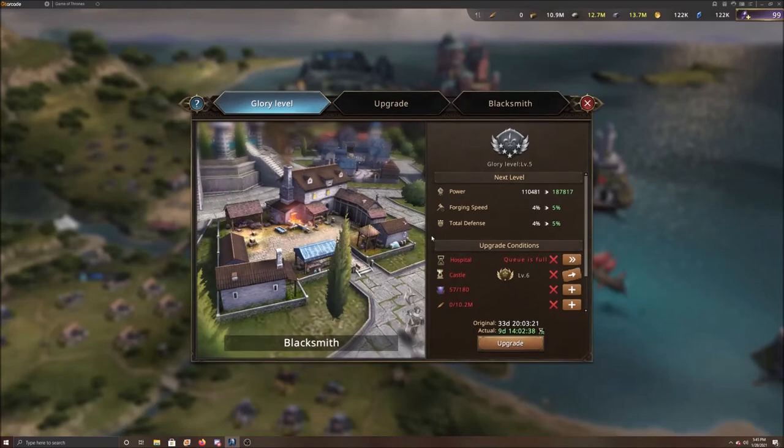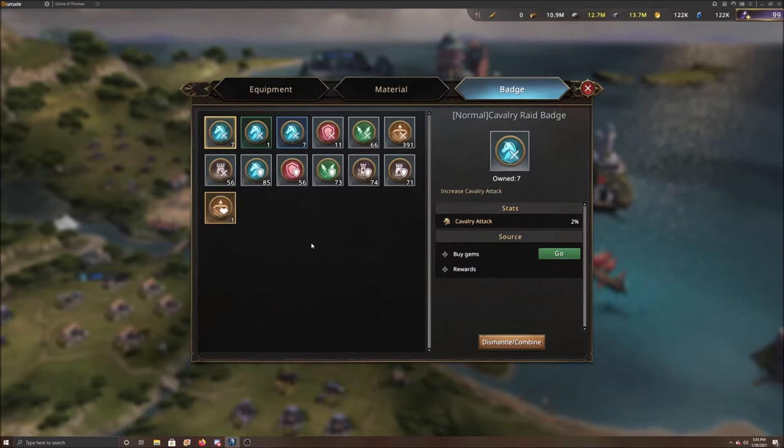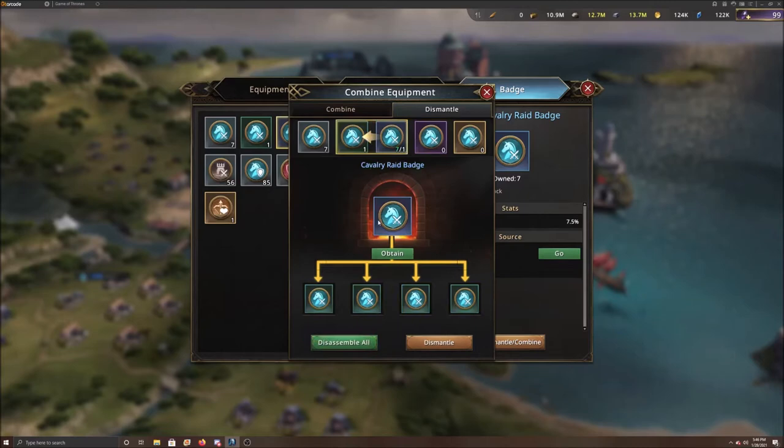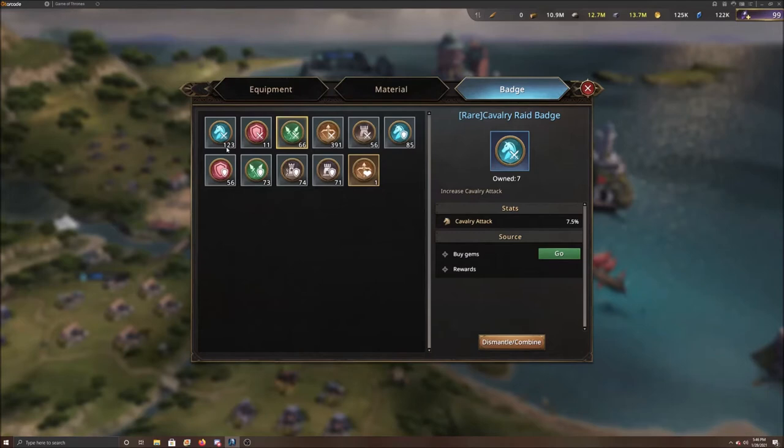Let's get right to it. Click on your blacksmith, go into your inventory, and then go into your badge tab. Here you can see all the badges on this account — some common ones, some uncommon ones, and some rares. For the cavalry attack, the first thing you want to do is take all those badges off your equipment. I've taken all the cavalry attack ones off. Click on the rare cav badge, then click the dismantle button. There are seven of them — dismantle all those, then dismantle the rest. Now I have 123 badges.